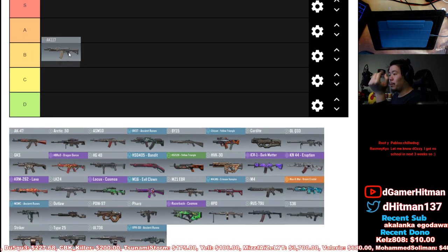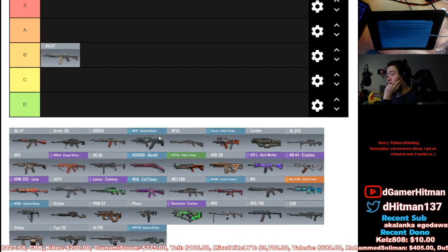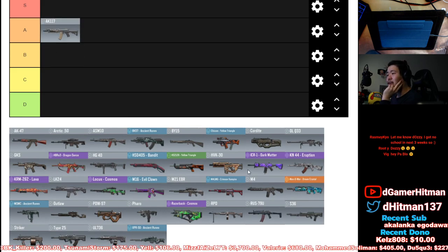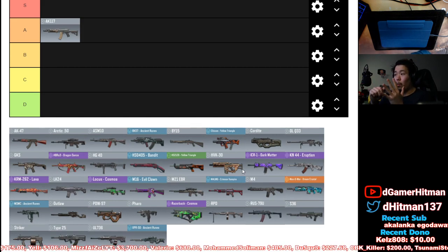Starting with the AK117 — I'm gonna put that in A tier. It's actually most likely an A tier. It's actually one of the best guns in the game. I thought about putting B tier, but it's still a really good gun. It's one of the best ARs in the game, very good mid-range and close range, decent stability, good iron sights, and solid mobility for an AR.